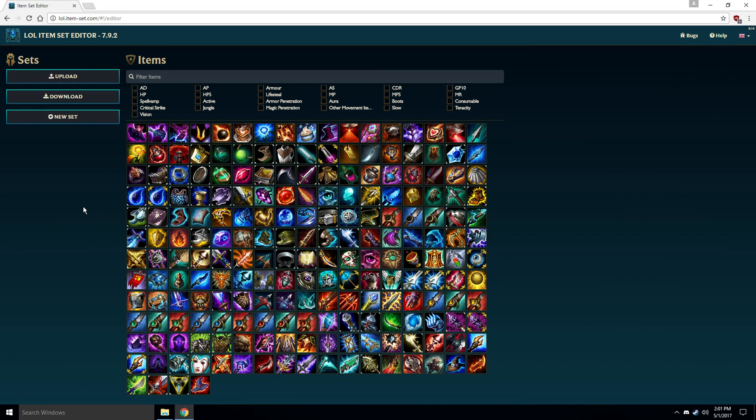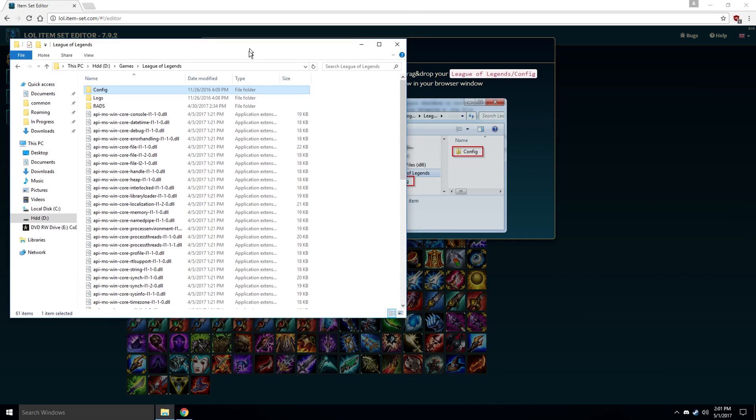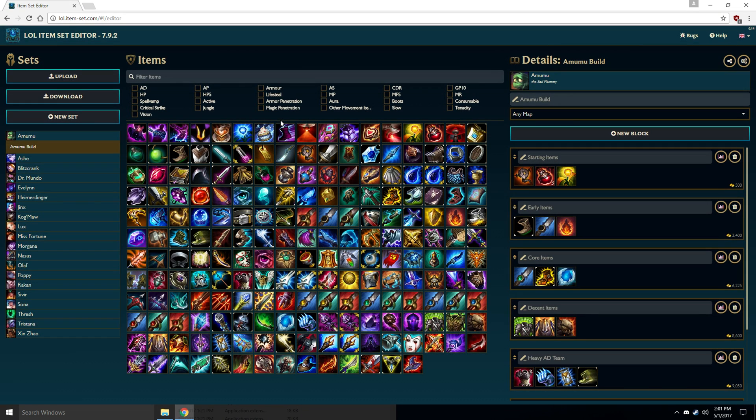If you want to modify an already existing custom item set, or just want to upload all your current ones, go ahead and click Upload. Now open up the folder where you've installed League of Legends and click and drag the config folder over to the website. It'll import all your current builds in alphabetical order, and from here on out it's the same as before.